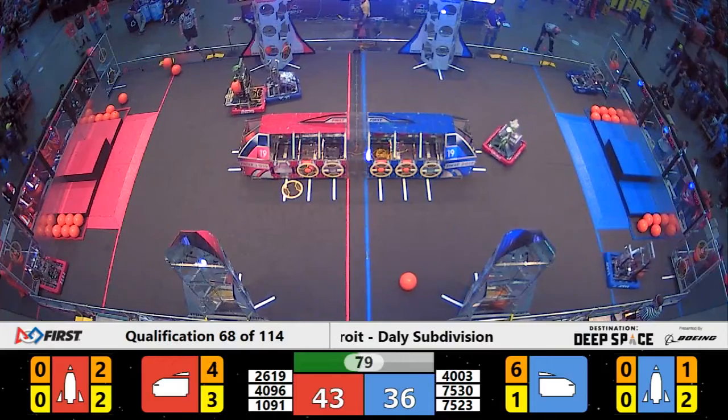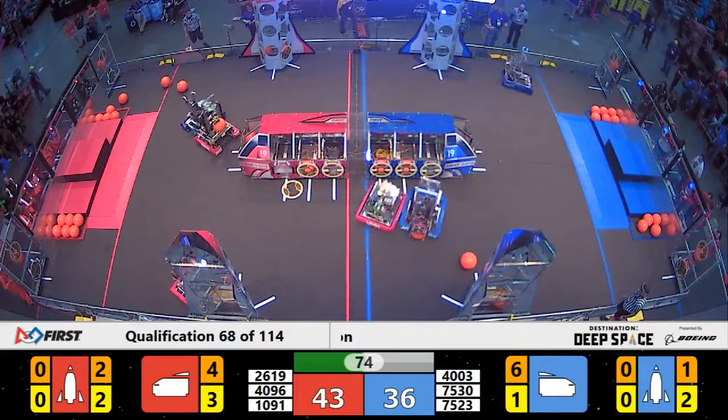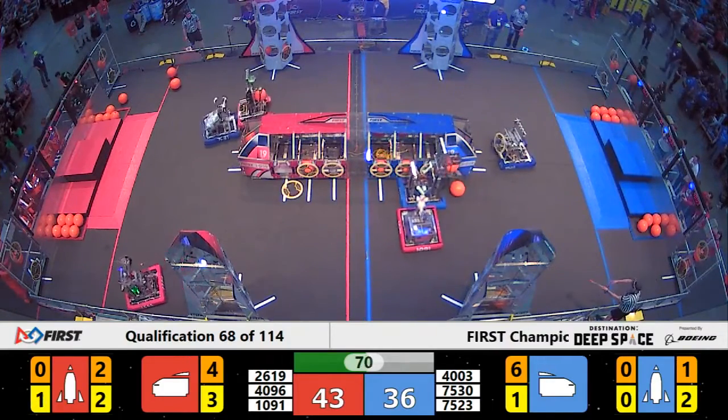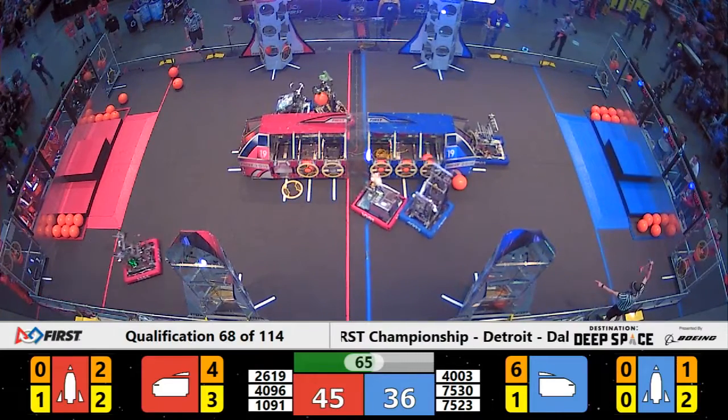Oriole Assault 1091 now hangs out on the blue side of the field. They are chasing down Trisonics to help slow them down, to give an advantage to the Red Alliance who currently leads 45-36 in this match with just over one minute remaining.